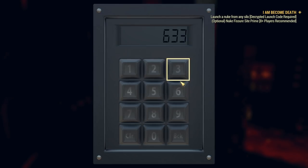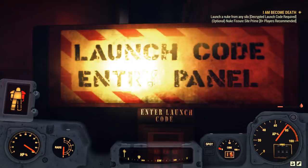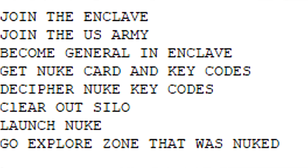We're going to be going through every quest you have to do in order to launch the nuke. If you want to skip around, I will leave some timestamps down below in the comment section or description. You can skip around as needed. So now let's begin. Here is a list of everything we have to do in order to launch a nuke — at least this is what I had to do.